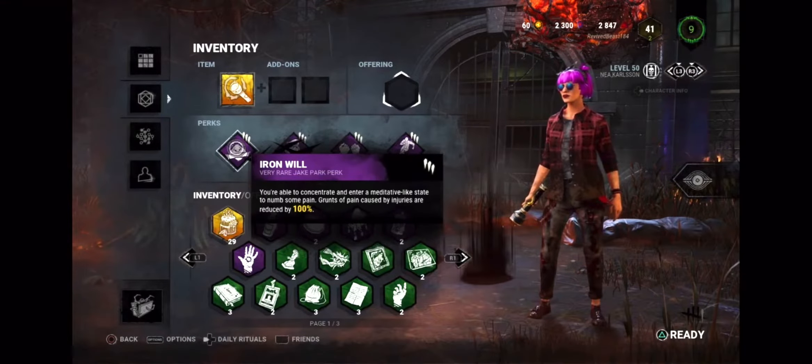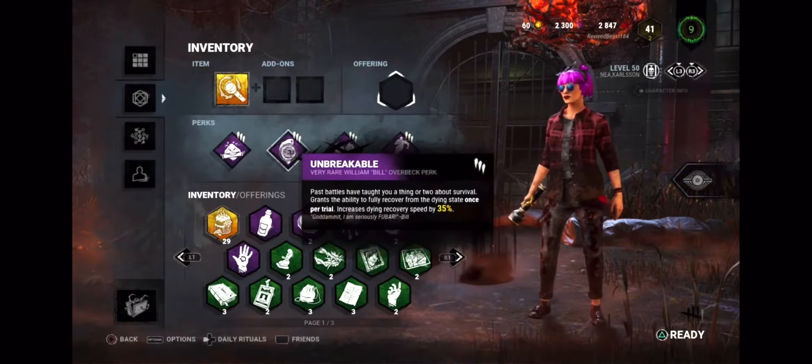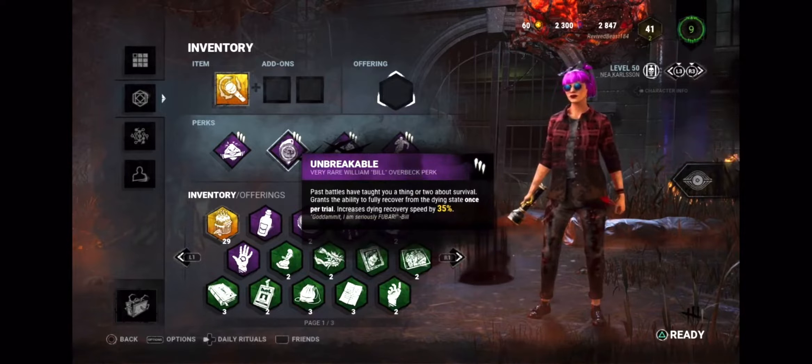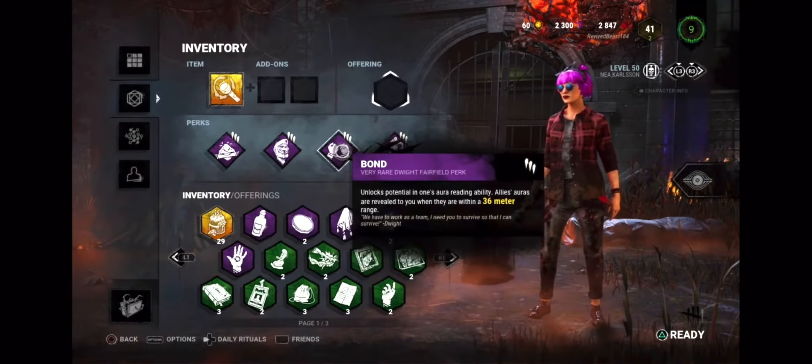Our first perk is Iron Will. Iron Will makes it so you leave no grunts of pain while injured. Next up we have Unbreakable. Unbreakable lets you heal yourself while on the ground really fast, and once per game you're allowed to pick yourself up without a teammate.